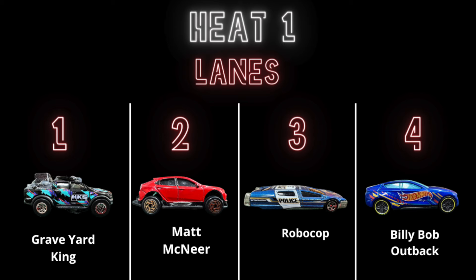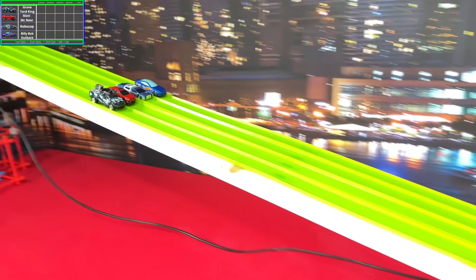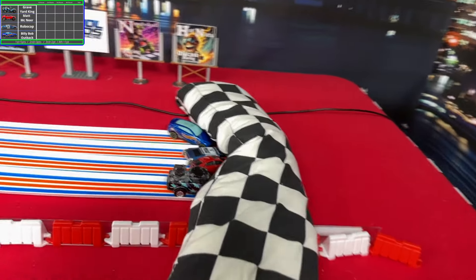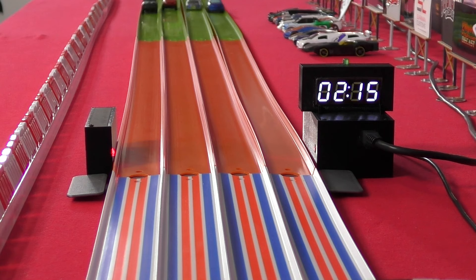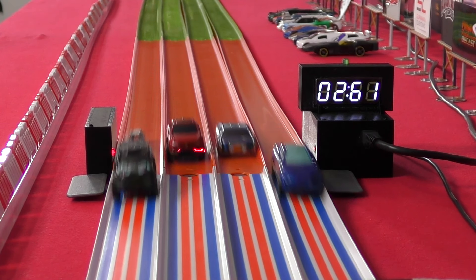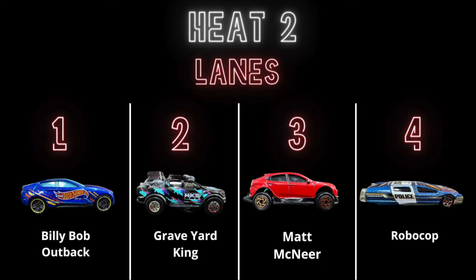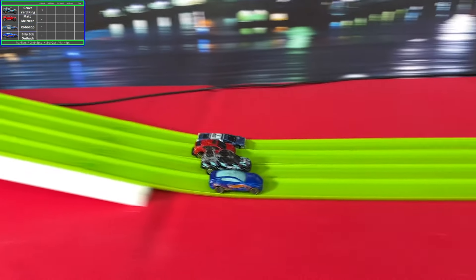In the final group we have Graveyard King, Matt McNear, Robocop, and Billy Bob Outback. Robocop was in a very rare and interesting group in the last tournament — in the preliminaries, they were the only racer in their group to finish at all. But now they have more competition, and they did finish in last, so they have to pick up the pace if they want to move on.